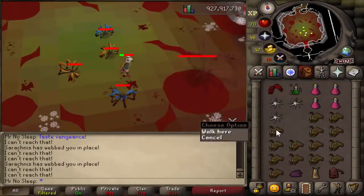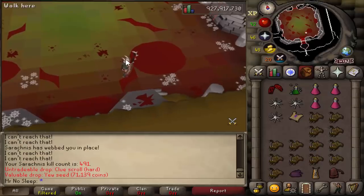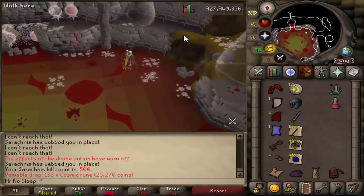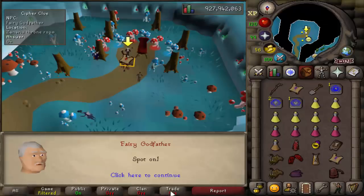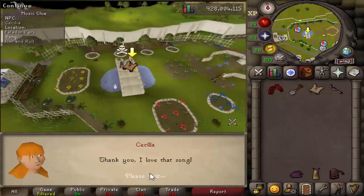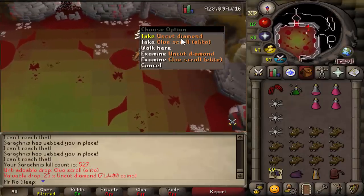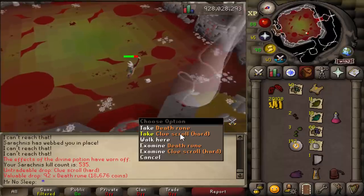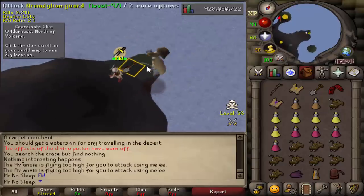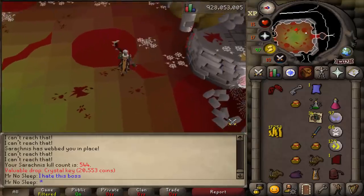The rare drop table is pretty interesting. The most valuable rare is the Sarachnis cudgel with a drop rate of 1 in 384 and a Grand Exchange price of 1.7 million — though it was going for much more than that because of the new Nightmare boss update, since that boss is also weak to crush and the cudgel is used there. The jar of eyes is 1 in 2,000 at about 1 million, and the main goal for this video is the Seracha pet at 1 in 3,000.